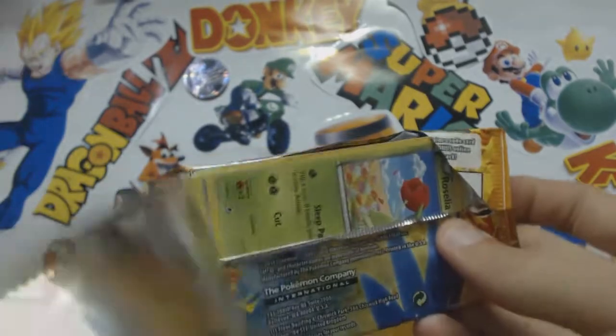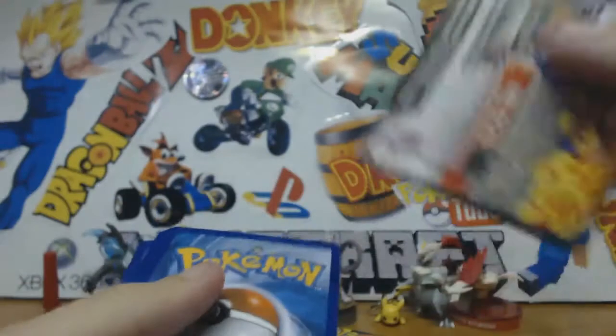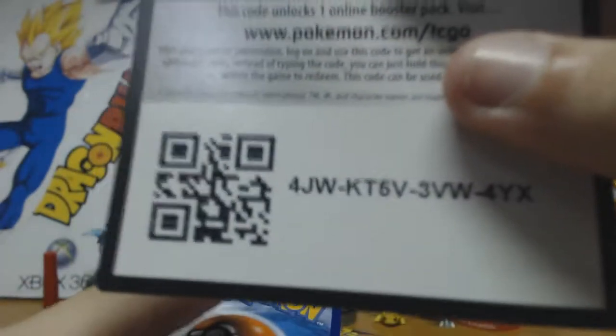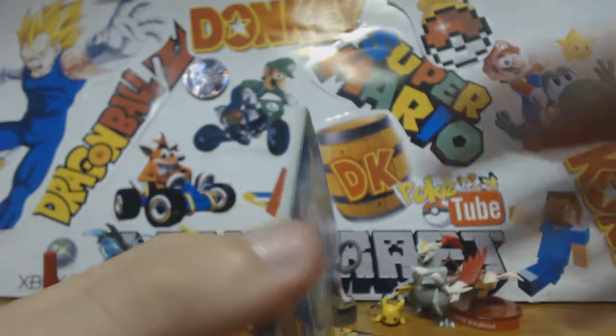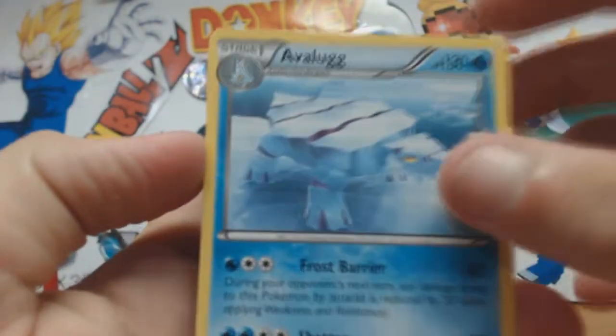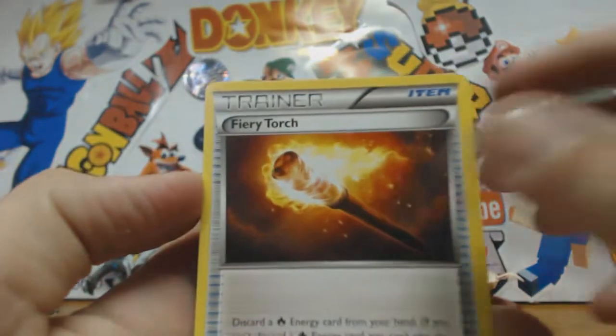I don't want to say it, but I'm really hoping — because it'll just jinx it — I'm really hoping for that Charizard Full Art as a code. But I don't think it'll come, or the Mega Charizard X. Let's start off with the Avalog.